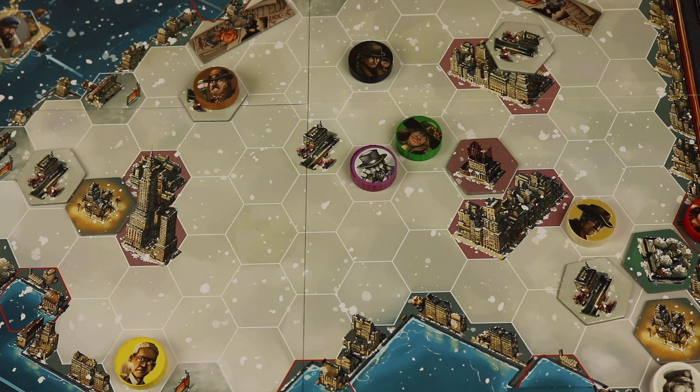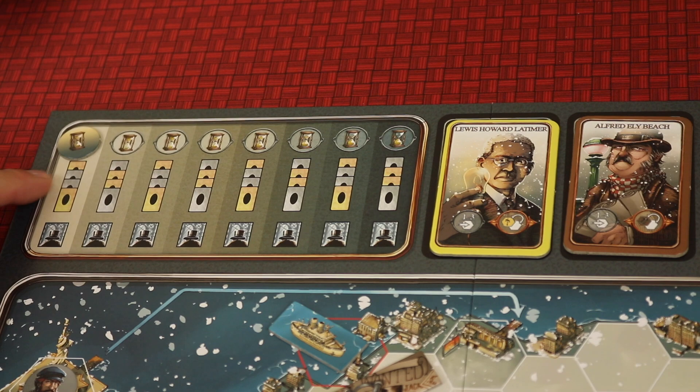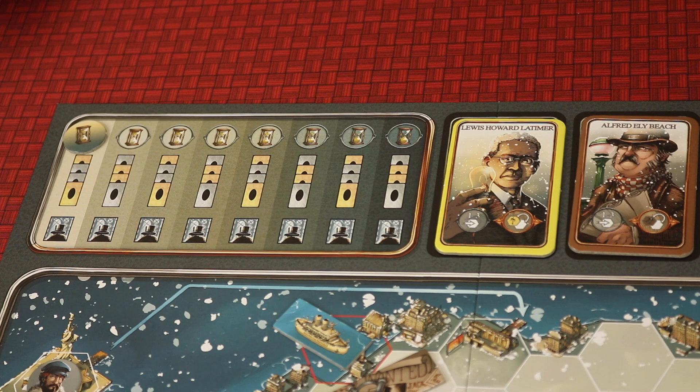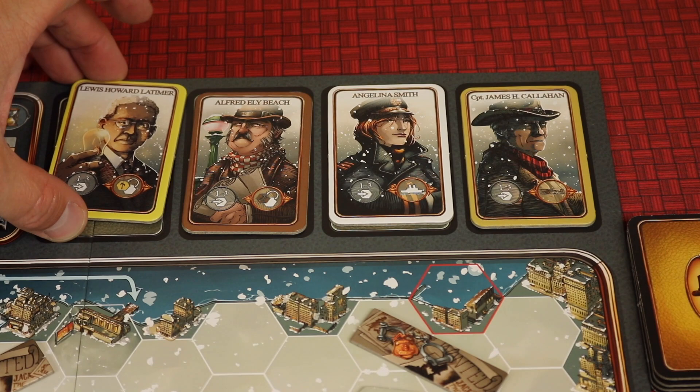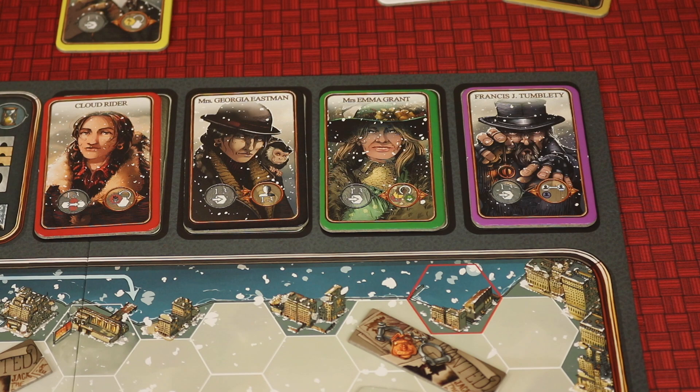Each round, a certain player gets the first move, then the other player gets two in a row, then the last player gets one. Then you see if Jack can be seen or not, and you flip over suspects to narrow it down. Players move characters off the board as they're used each round. At the end of an even round, the character cards are removed and shuffled with all the others so that the next odd round again has a randomized set of four.